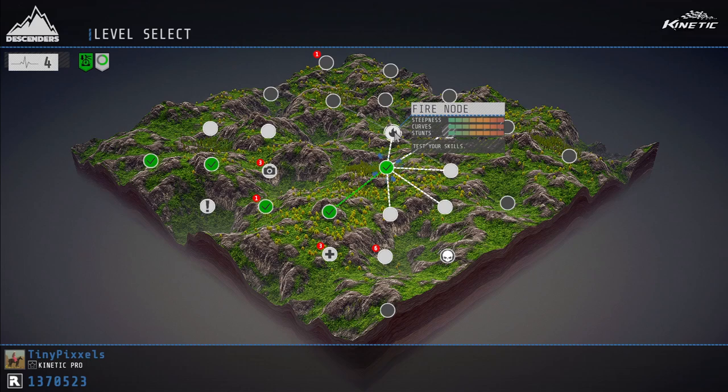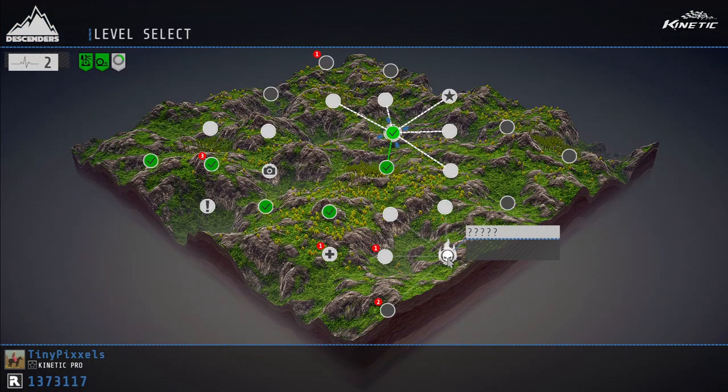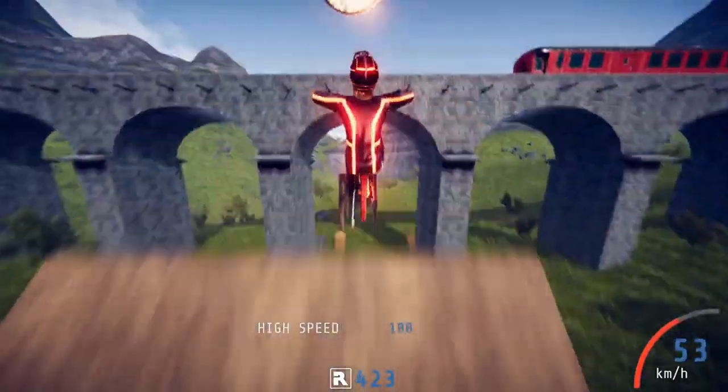You'll be able to scout them out on the map by looking for the little fire icon. Once you've cleared that — and I believe in you, you absolutely can — you'll spawn a ring of fire above the boss for that world. See the little fiery ring? Jump the boss, get through the ring, complete the world.